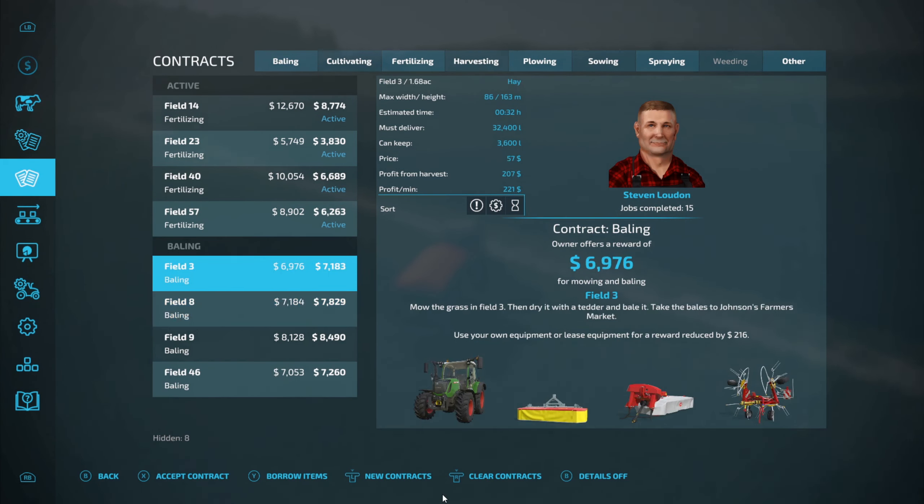With bailing contracts it seems like you can get even more — I've done fields before where it'll make like 10 bales off the entire field and the contract is done by five or six. That's barely more than half and it's enough. So you can actually get some pretty decent money from what's left over from bailing contracts, especially if it's silage. I don't think I'm going to bother holding on to the bales to make extra money though, just because there are so many things we need to get — I want to get our money as fast as possible.